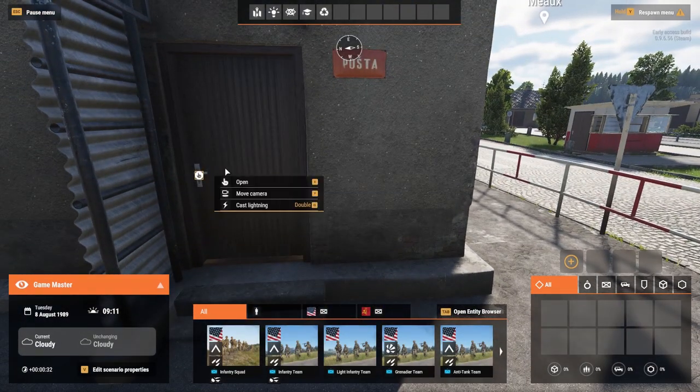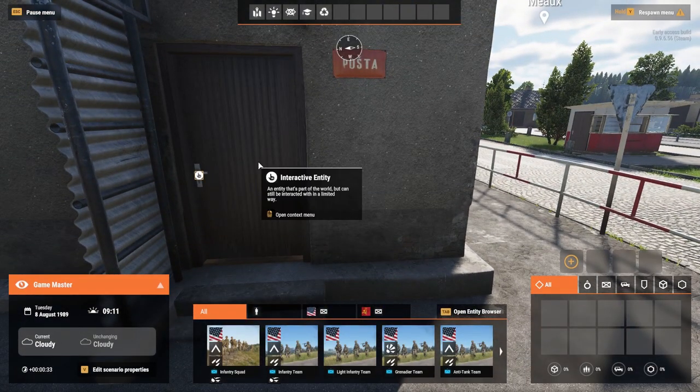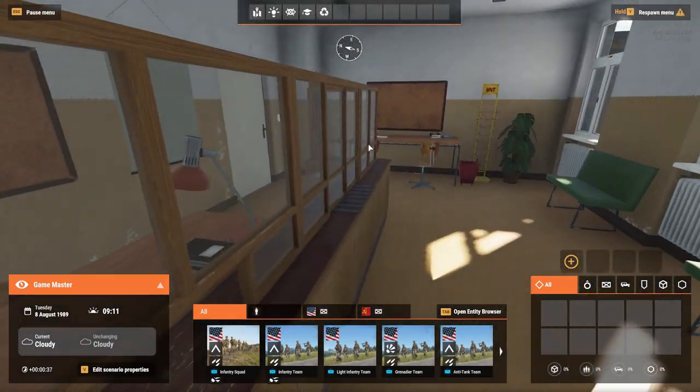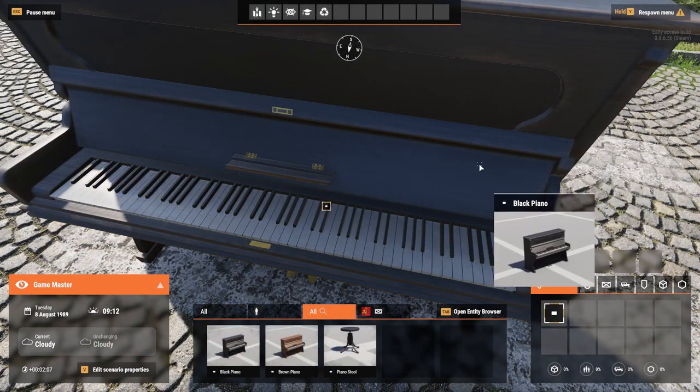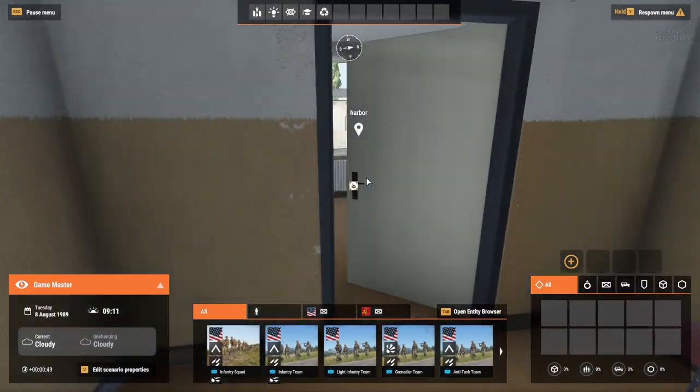Starting off, we have the changes to Game Master. Beginning from the top, Game Master will now have the ability to interact with objects found throughout the world. This includes playing some notes on a piano, flushing a toilet, or opening doors.